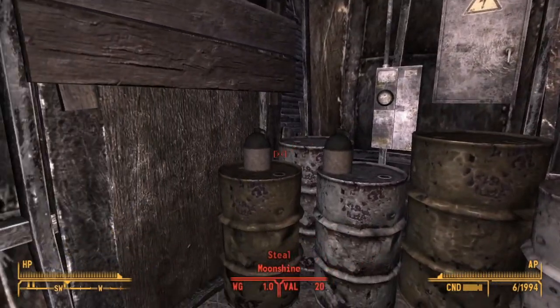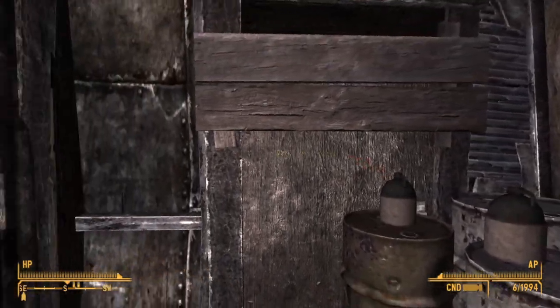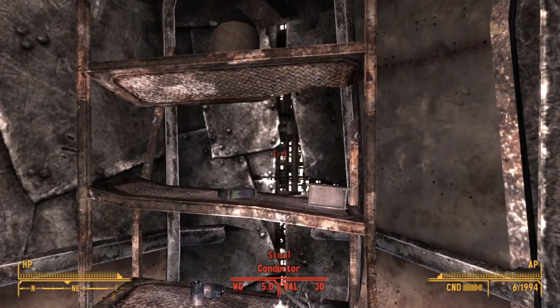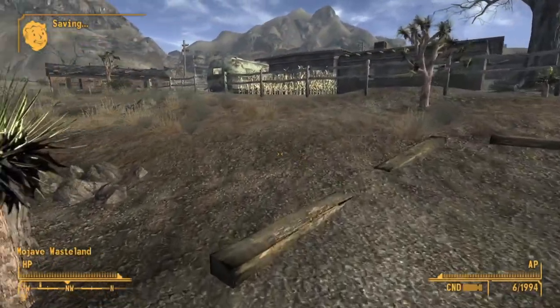I feel like most players just walk past this place — they might not even know they can enter it. It's very unsuspecting, but there's actually a door you can enter and it is locked. There's some decent junk in here: a conductor, a couple of fission batteries. It's a pretty cool little place — I hope you guys enjoyed, and have a good one.